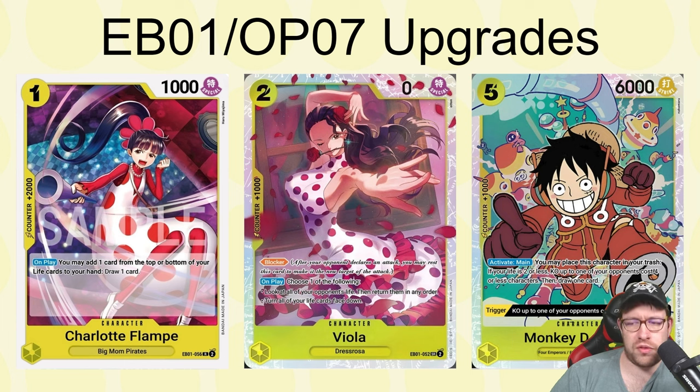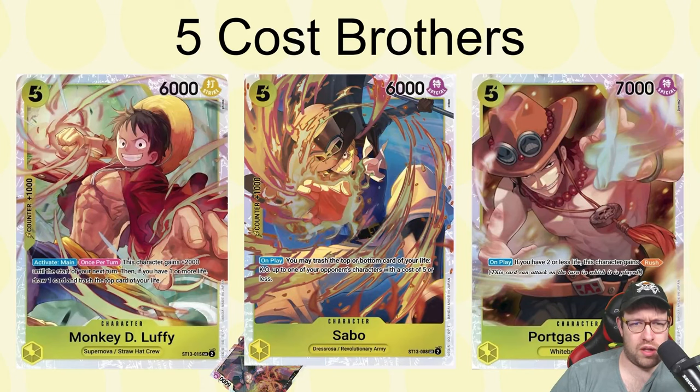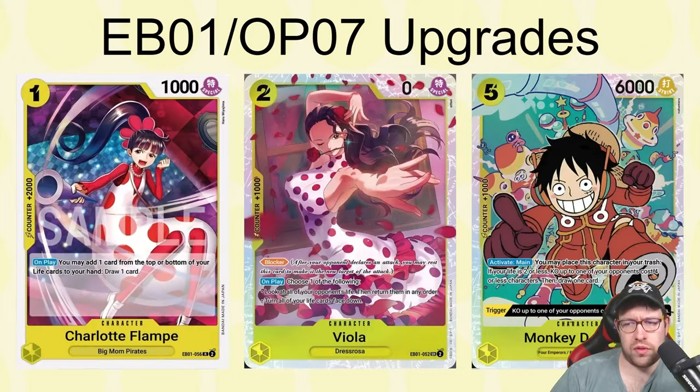The newest OP07 card is five-drop yellow Luffy. Any of our three decks can use it. Its main effect: place this character in your trash — if your life is at two or less, KO up to one of your opponent's cost-four-or-less characters and draw a card. The trigger also pops a cost-four or less. It fits what we're trying to do, and being in black means we can combine it with Ice Age to reach nine or less cost removal between the two effects. More proactive interaction is good for this deck.